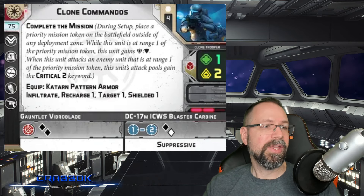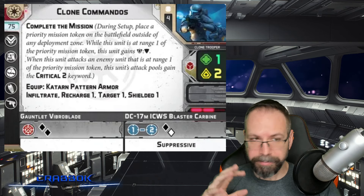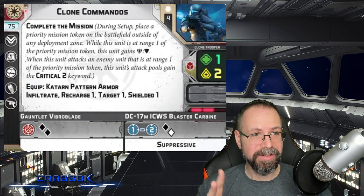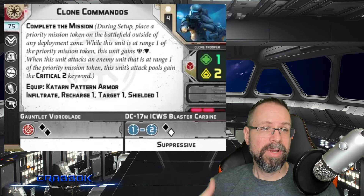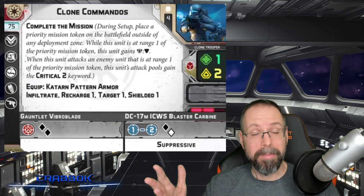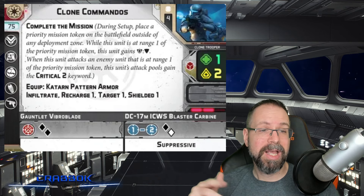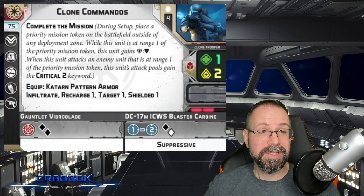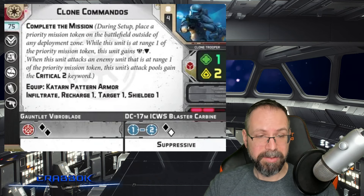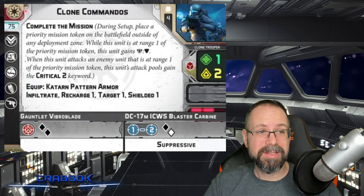Real quick, I'll go over everything else on them. They're 75 points. They are a support of four miniatures. You're not going to be able to add heavy weapon guys to this, but you will be able to add a weapon. They have training, equipment, grenade, comms, and weapons. They have two dice per for their melee, which is not half bad. Then they also have two dice per with their ranged attack. It's a black and a white on their ranged attack with suppressive versus two black for melee. Pretty solid stats so far.